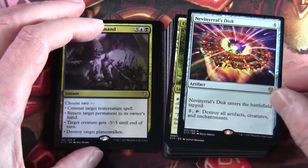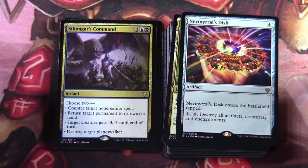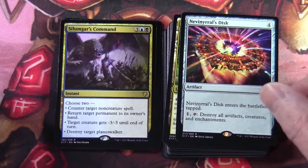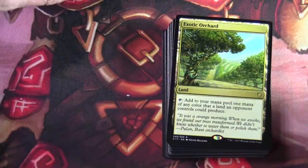Nevinyrral's Disc is in here — an artifact that enters the battlefield tapped, and for one you can tap it to destroy all artifacts, creatures, and enchantments. Then we move on to the mana base.